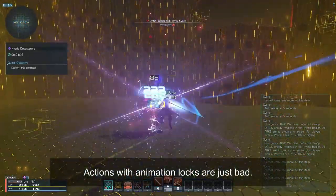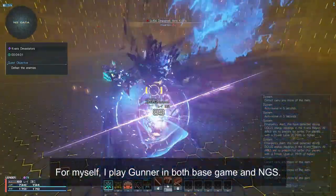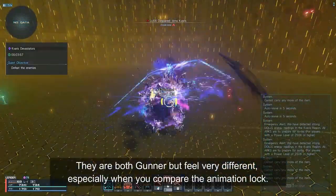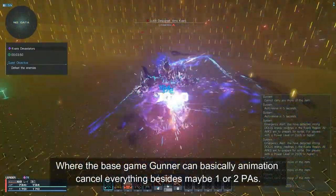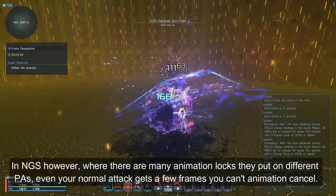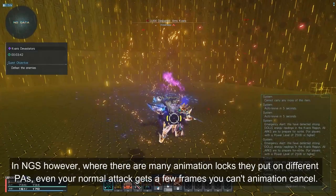Actions with animation locks are just bad. I play Gunner in both the base game and NGS — they are both Gunner but feel very different, especially when you compare the animation lock. The base game Gunner can basically animation cancel everything besides maybe one or two PAs. In NGS, however, there are many animation locks put on different PAs, and even your normal attacks get a few frames where you can't animation cancel.